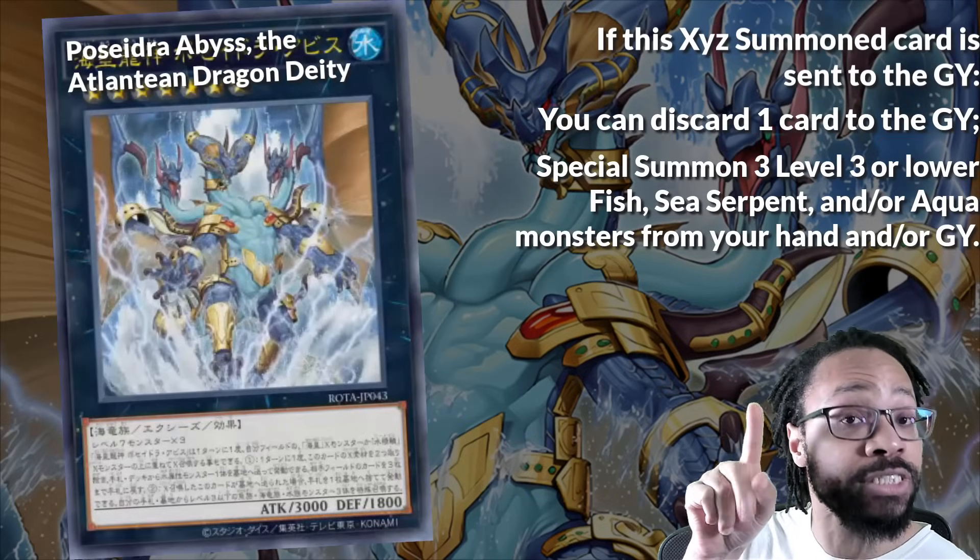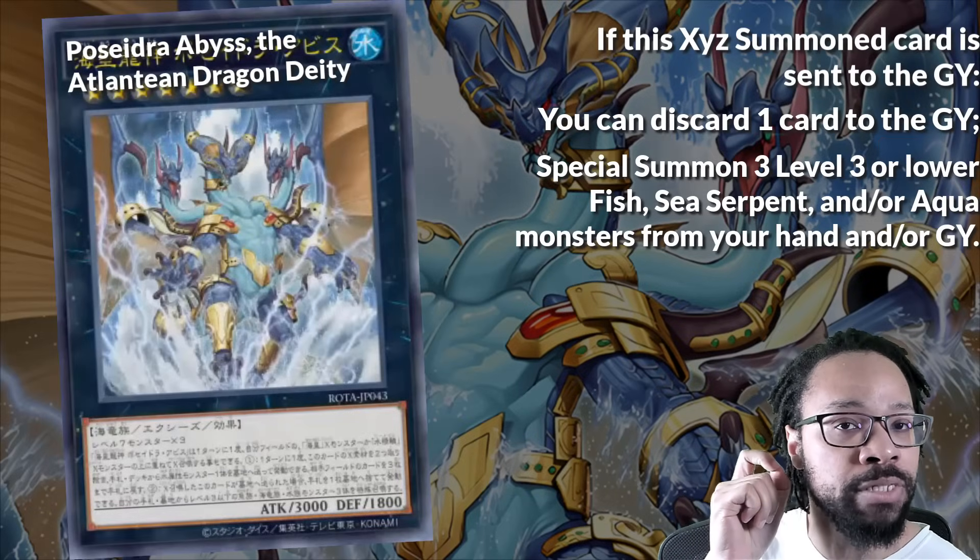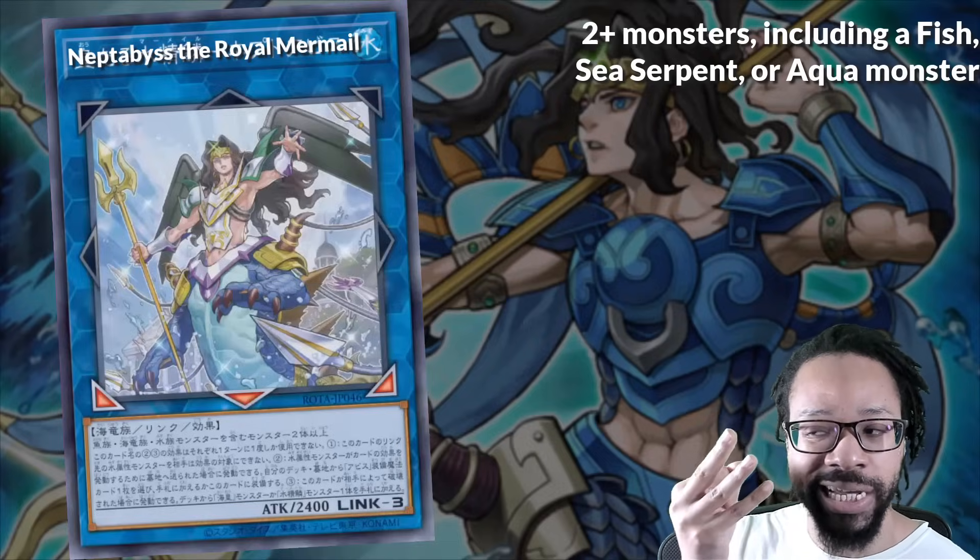Bring back three Level 3 Fish, Sea Serpent, and/or Aqua Monsters, which is technically appropriate material for Naphtabyss the Royal Mermail, also a Link 3.